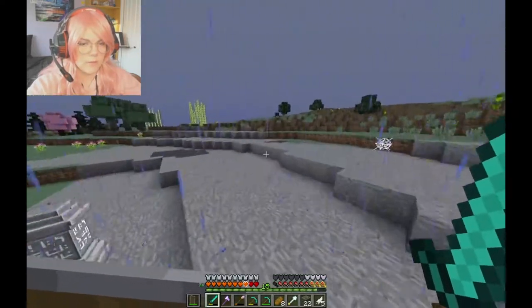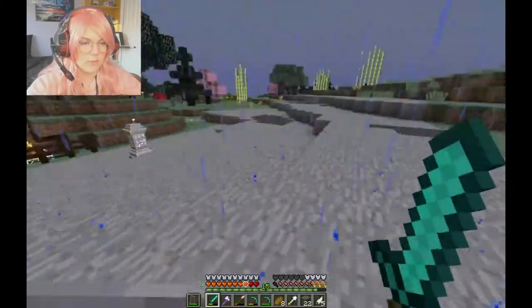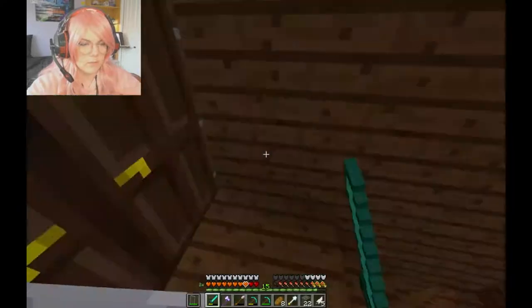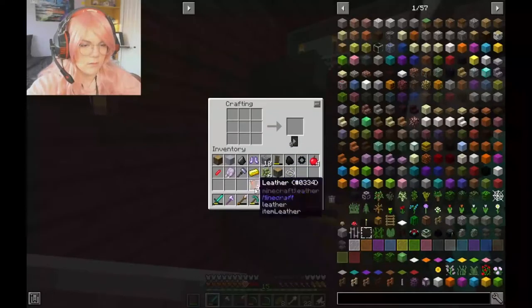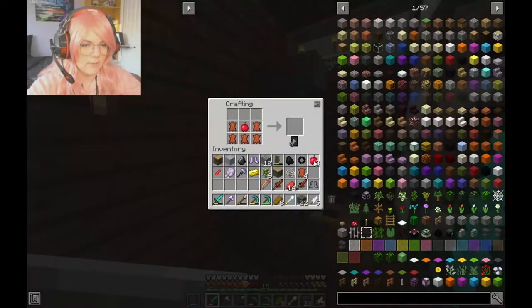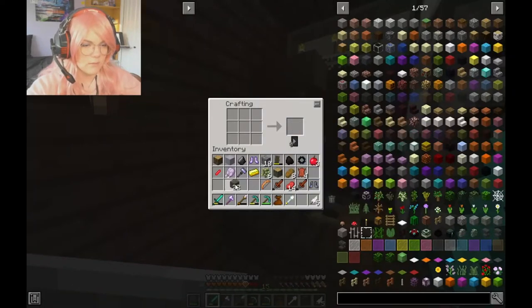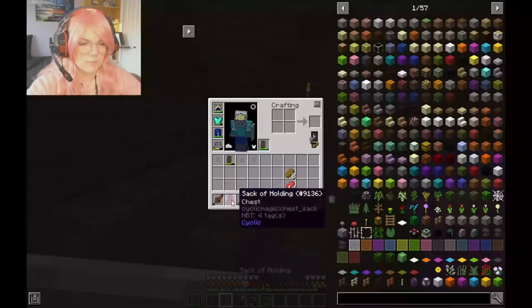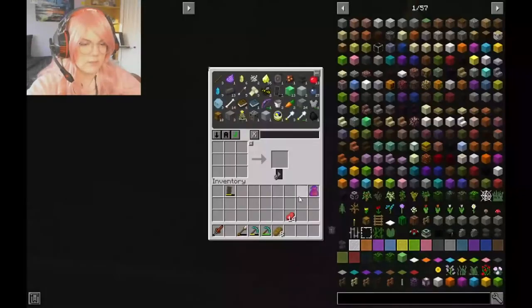You get string if you break a cobweb with a sword, right? Now we should have everything we need to make it. So it would be: apple and string — sack. It transports a container and all of its contents. We have an extra chest now for that.